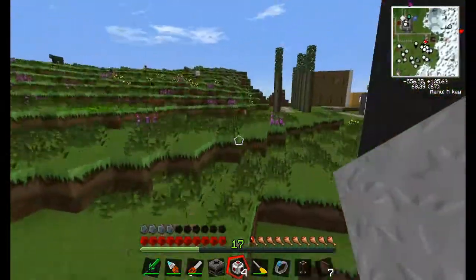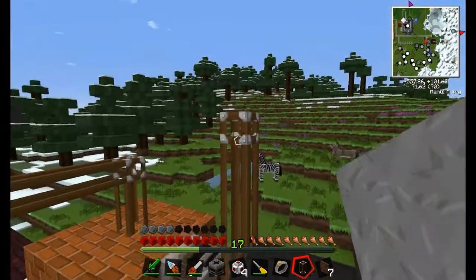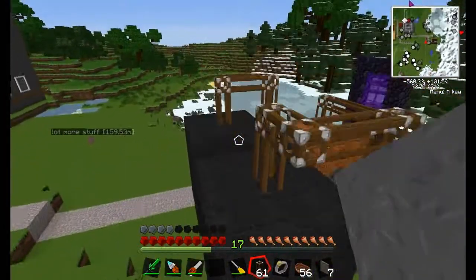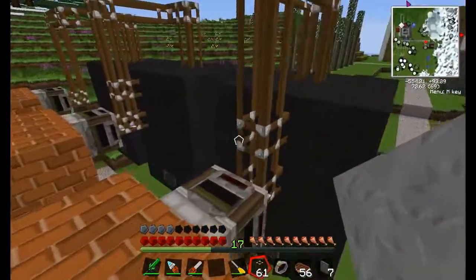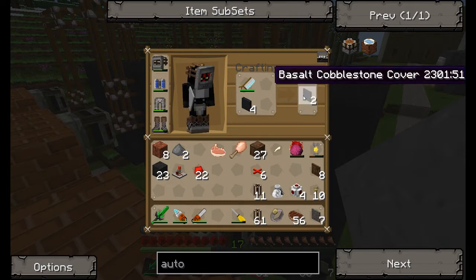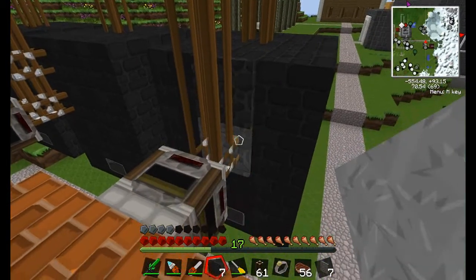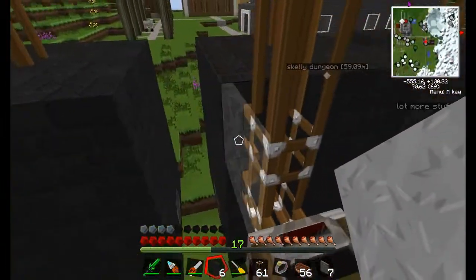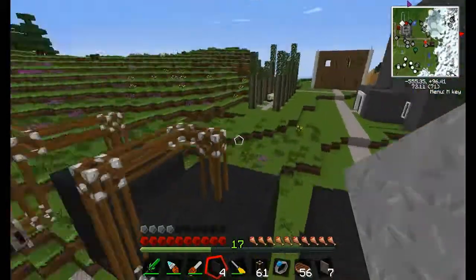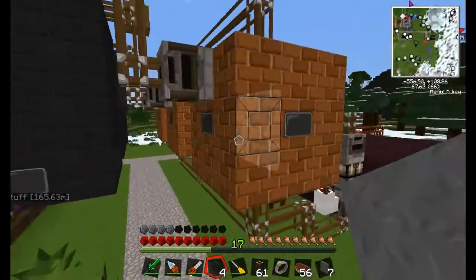I'm going to need more tubing so I'll be right back with another stack. All right, I'm back with another stack. I also decided I'm going to use this material since it's pretty close in comparison to these blast furnaces — I'll stick it on the outside because it looks pretty good. It's similar enough that you can't really tell. It would probably be better if it was normal basalt versus cobblestone, but I'm not too picky.